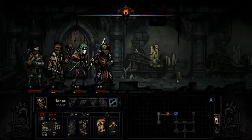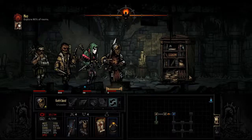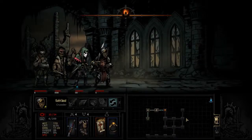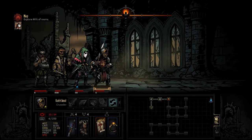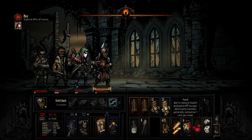Nothing in the next room so we will push onward. Bookcase we're going to ignore. I could camp right here - I guess that's not a bad idea considering the state of our health. Or we could push on for one more room. I'm going to camp here.